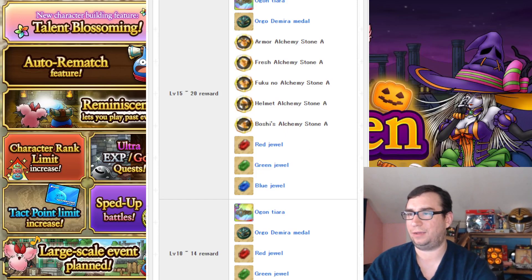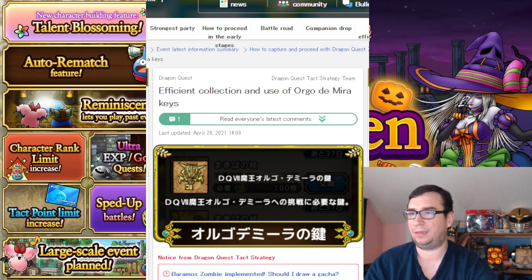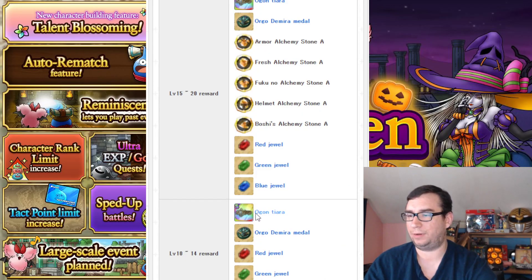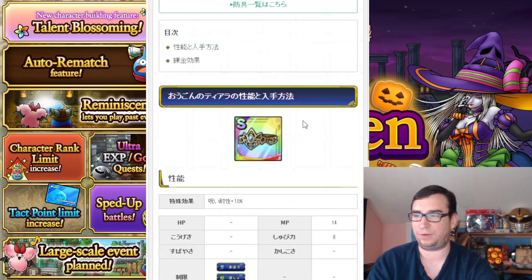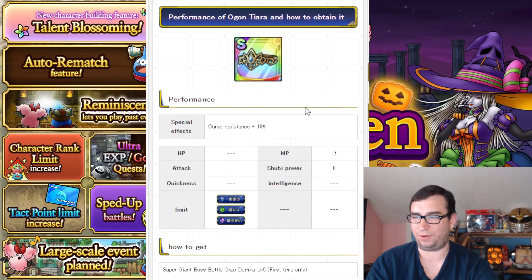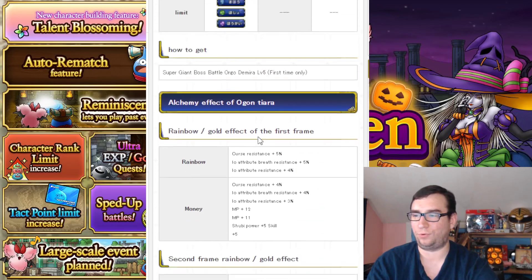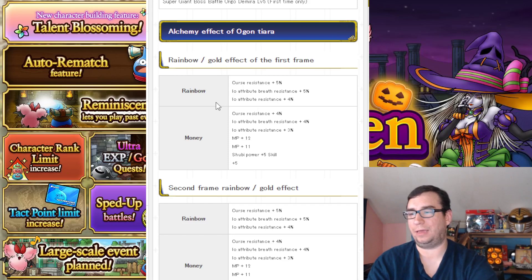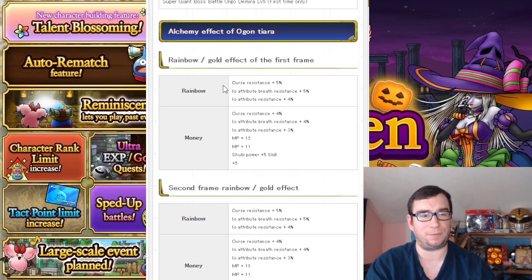That's a lot of alchemy stones — this S rank piece of equipment. I'll do a video about equipment on its own, but I'll tell you: this weapon — this armor — has curse resistance. It comes with 14 MP, 8 defense, and 10% curse resistance.